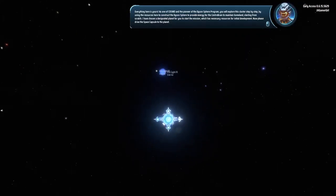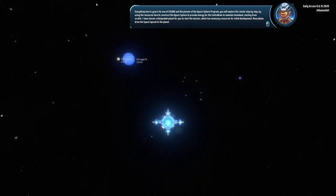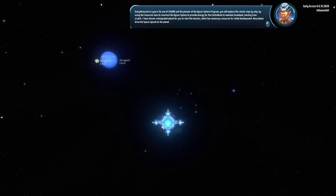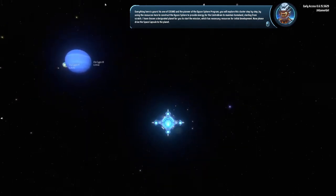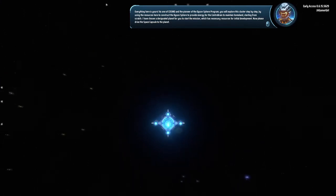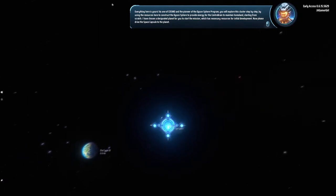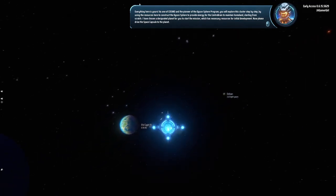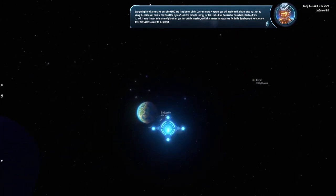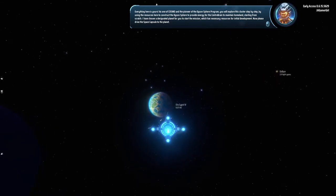Everything here is yours. As one of Cosmo and the pioneer of the Dyson Sphere program, you will explore this cluster step by step. By using the resources here to construct the Dyson Sphere to provide energy for the center brain to maintain homeland, starting from scratch. I have chosen a designated planet for you to start the mission, which has necessary resources for initial development. Now please drive the space capsule to the planet.